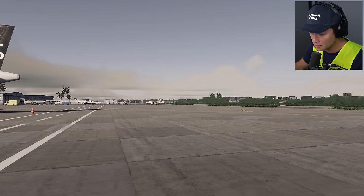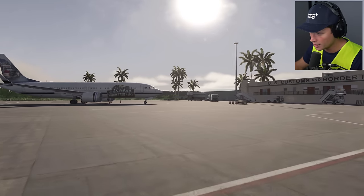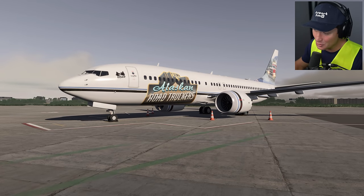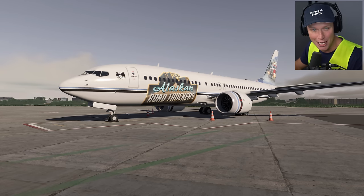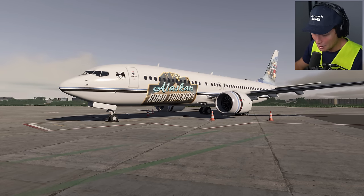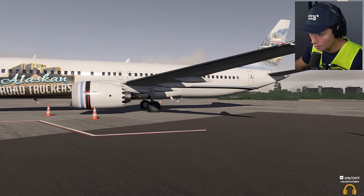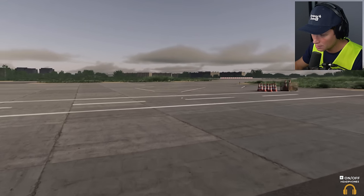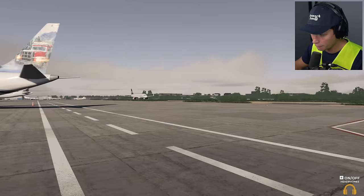They're down there turning around at the end of the runway. We are going to go get set up over here at bay number one. Also, talk about the perfect T-Martin 2 collab — Alaskan Road Truckers. Let's go ahead and throw our headphones on, it's getting a little bit loud as this guy is taxiing up. Stand number one is going to be right here — this is going to be our workspace for today.